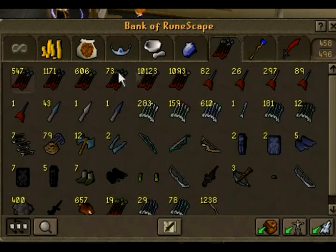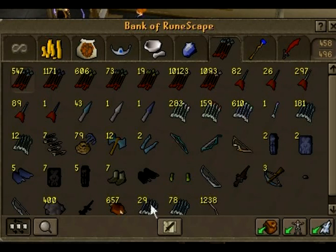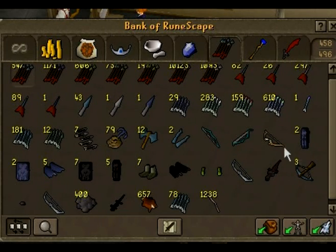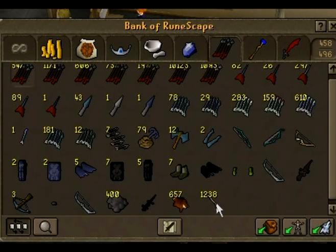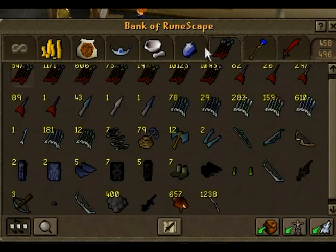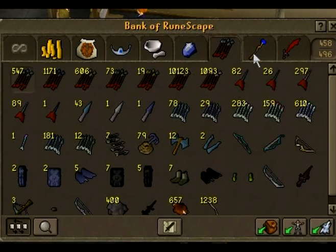Here's all my ranging stuff: rune arrows, basically every arrow I have. Spotted — I can't even remember — and then my darts, my knives, and then my bolts. As you can see I am reorganising. And then just some random junk bows I have for whatever reason, chinchompas, crystal bows, and harlander, and black salamander — that should be in there.